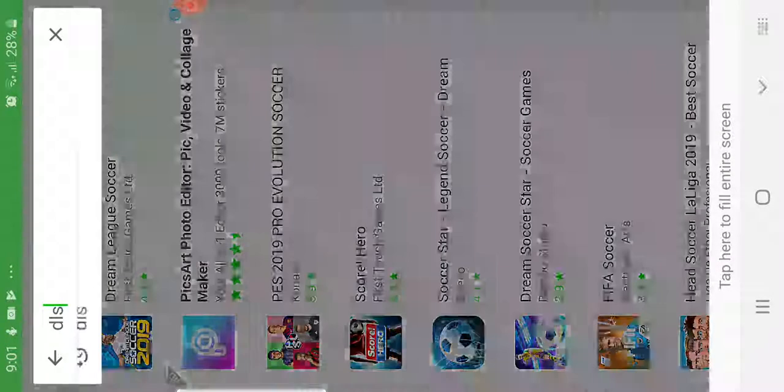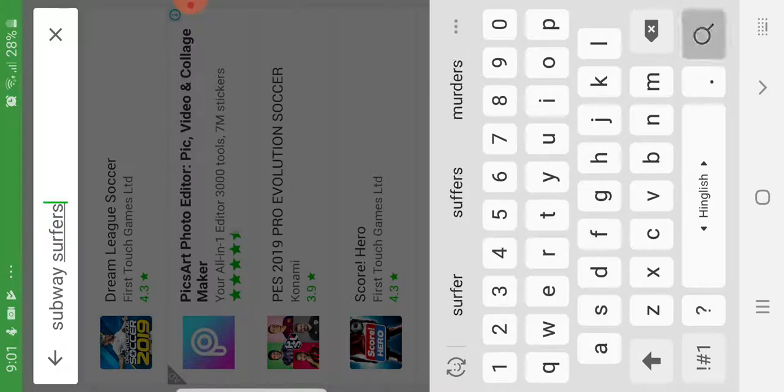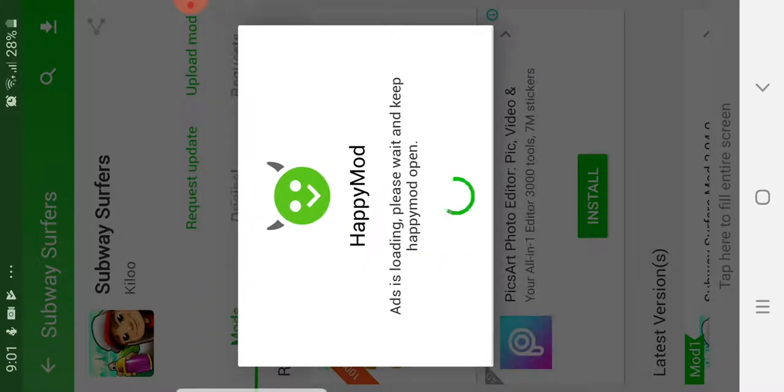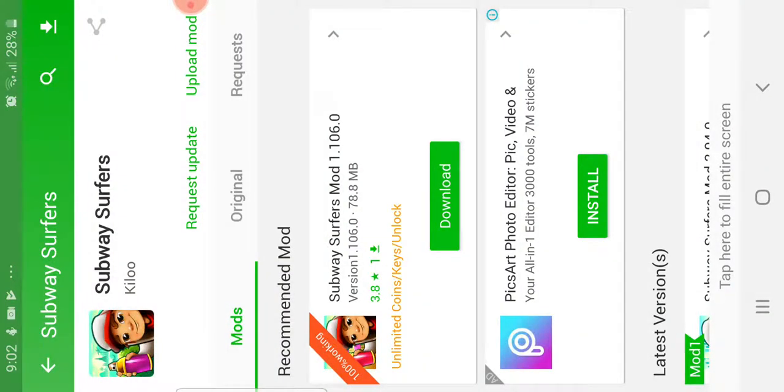Just to make sure it works, let me do this with Subway Surfers. As you know, I do not have this game. Let's see if it works. So, you have to view an ad as well — only a five-second ad. That's good. Very good app. So now if I download, it should be downloading. Even if you have fast Wi-Fi, this download takes a long time. See you guys when this thing downloads.